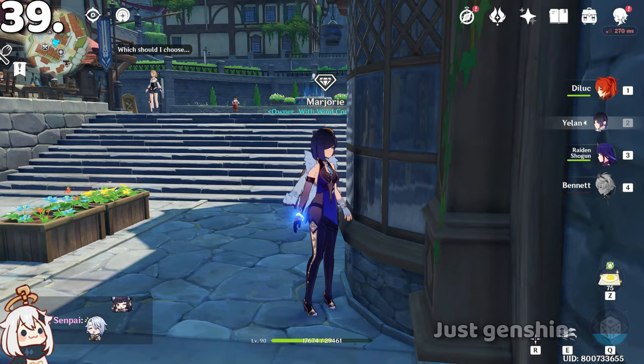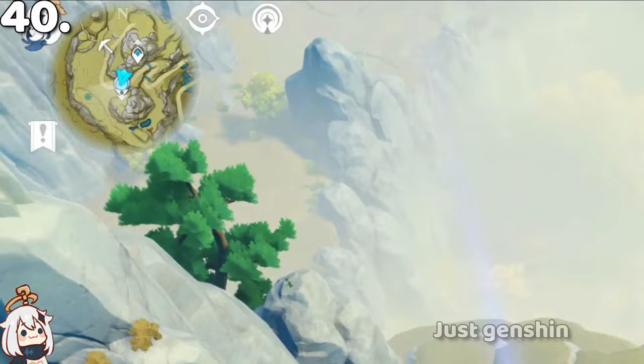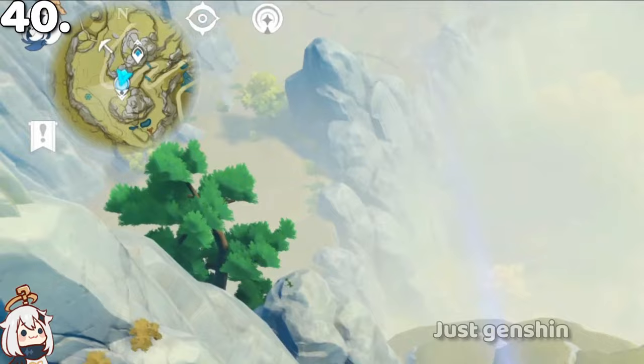There is a small detail in the minimap. If you look at it closely, you can see icons that indicate whether something is below or above you. For example, the Statue of the Seven is below, so it points downward, and a nearby teleport waypoint is above, so it points upward.